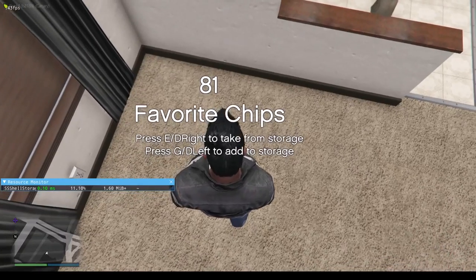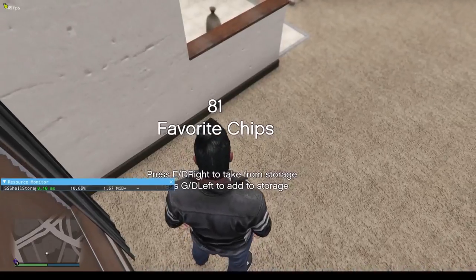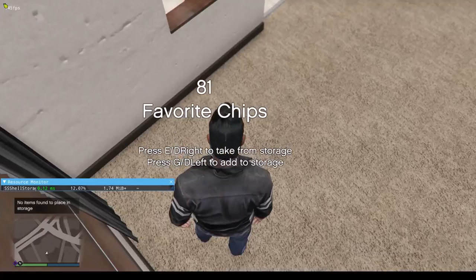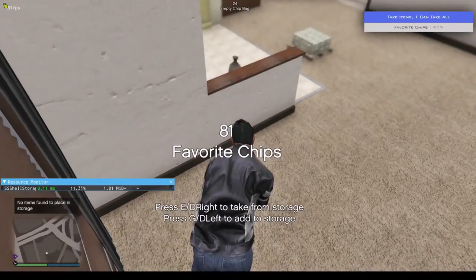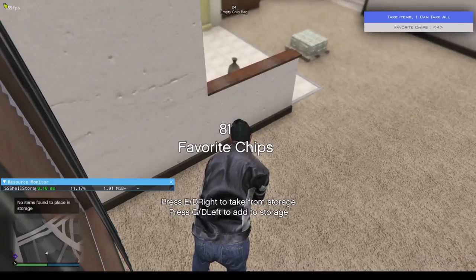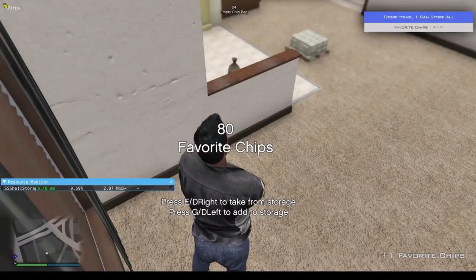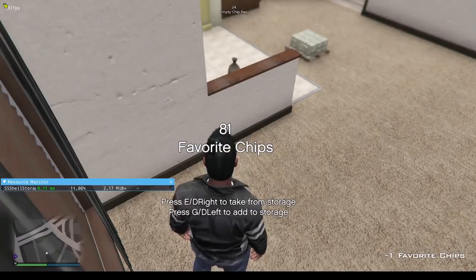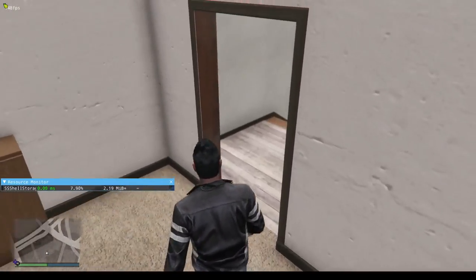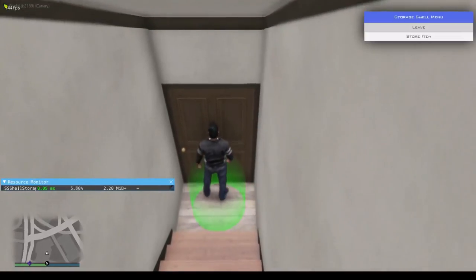Currently you would stand at the prop and you'll see the options there — you can take from or add to the storage. I don't have any more to put in, so I can't add to it, but I can definitely take from it. You can take all with one button, or you can take one. I'm going to take just one — and now I can add to the storage. That is how it works if you own the storage and are allowed to use it.